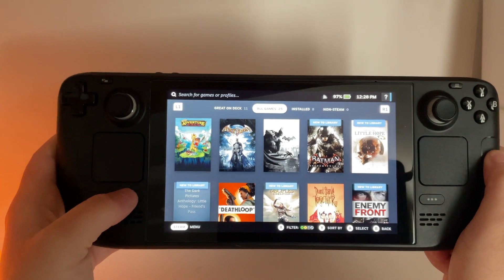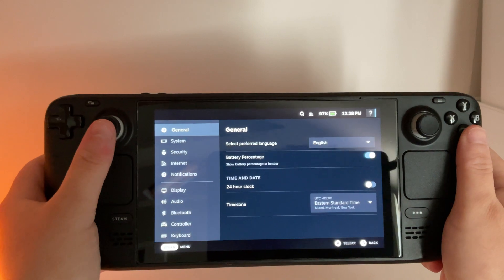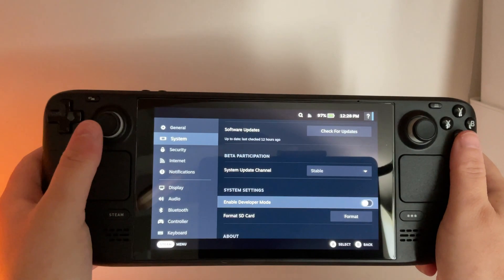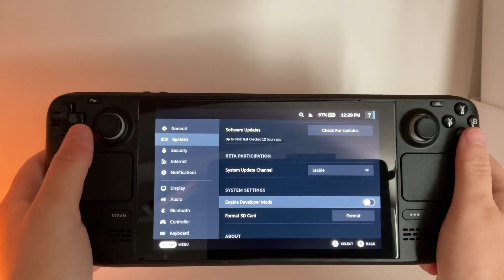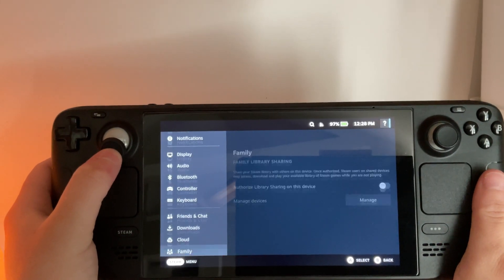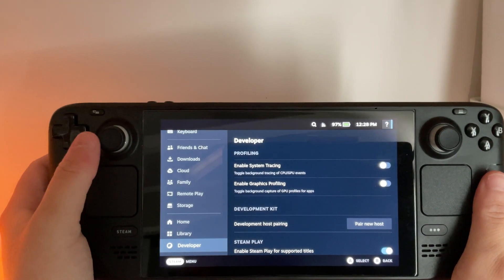The first thing we need to do is go into our Steam menu, go into settings, then system, and you're going to enable developer mode. You're going to notice if you scroll all the way down in your Steam menu, you're going to have a new option called developer.